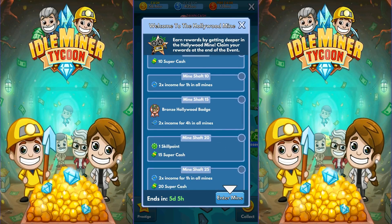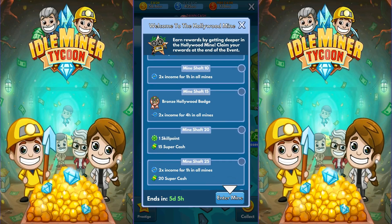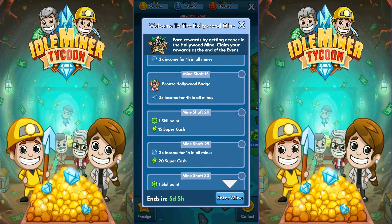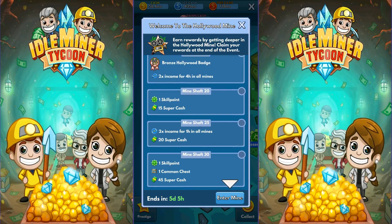Mineshaft 25 gives a 2x for an hour and 20 super cash — pretty easy to do. If we get to Mineshaft 30, we get a green skill point, a common chest, and 45 super cash. Getting down to 30 doesn't really require a lot of effort — you just build them up, wait until the barrier goes down, and build them up again. These are the event mines, not the real mines.